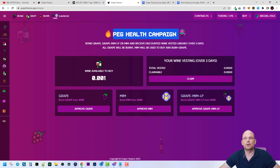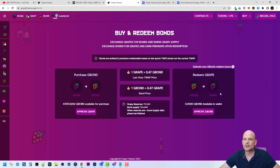The MIM will be used to buy and burn GRAPE — another concept here is that these tokens are getting burned. As you know, there is already a very small amount in circulation, and if tokens are also being burned this makes them more and more valuable. Then there are Bonds — you can buy and redeem bonds, exchange GRAPEs for bonds and burn GRAPE supply, which is another burning mechanism.